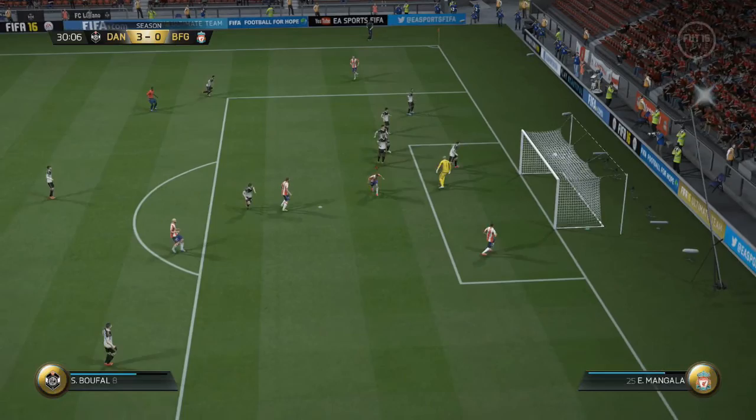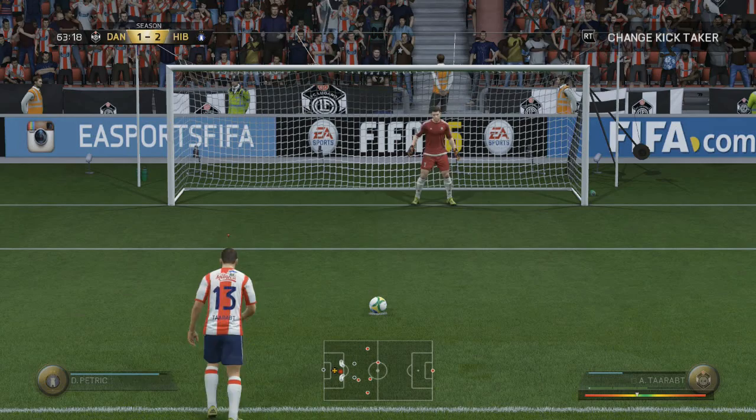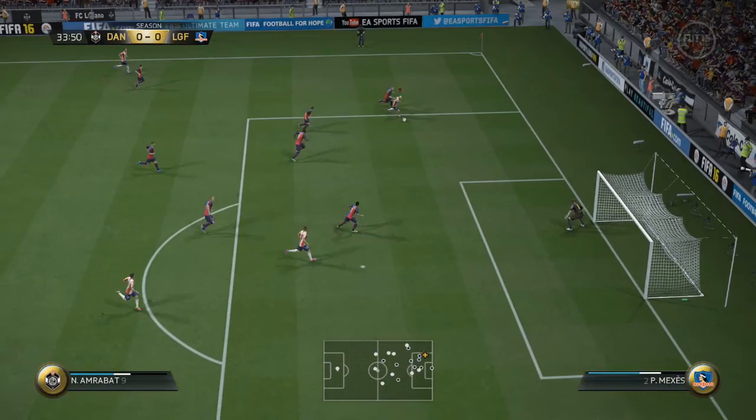Here we have another cutting inside moment, and Bufal finishes at a second attempt. The skillers in this side were really, really impressive, but the positional play and their actual finishing was second to none as well. Look at some of the strikes these guys are putting out there. Here we have Tarabat from the penalty spot, perfectly placed into the bottom. And look at that — cutting inside from Aramaba. What a good striker this guy is, and the amount of good distribution around him is amazing. Get this squad tried out.